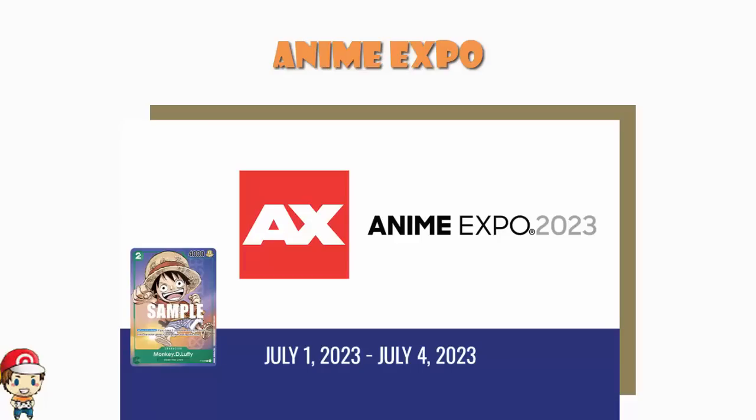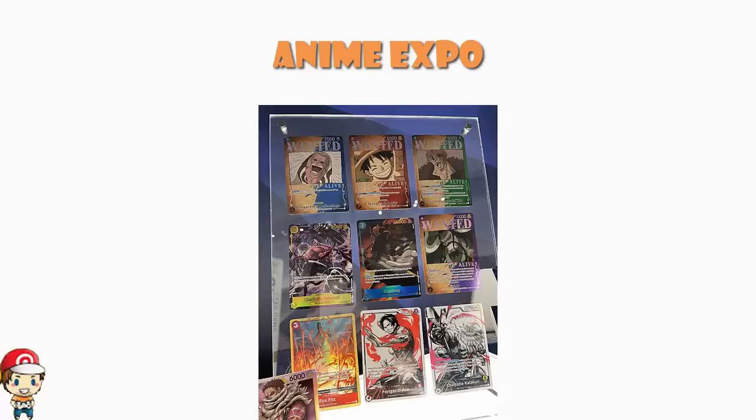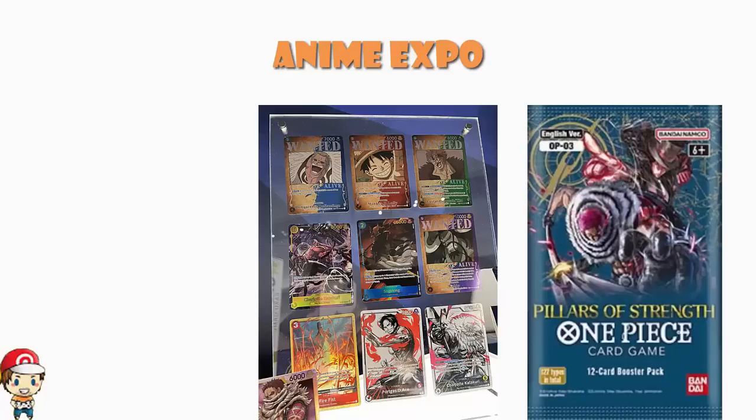This image, for instance, tells us nothing. It's lovely, don't get me wrong. We've got all four of the wanted posters — the special arts, as they're called — the special rares from OPO3. We've got the alternate arts of the secret rare, Soja King and Charlotte Katakuri. We've got the alternate art of Fire Fist, and then we've got the alternate art leaders: Porkus, D-Ace, and Charlotte Katakuri. These are very cool cards, but OPO3 is literally out — we can buy these cards. So it's not that I don't appreciate seeing them, it's that it shows us nothing.